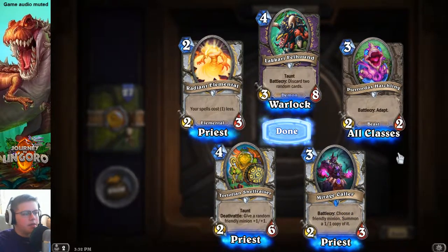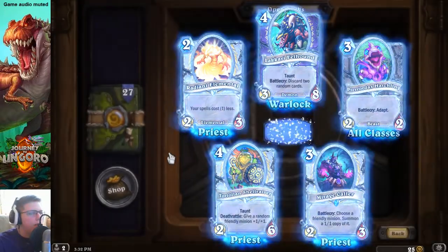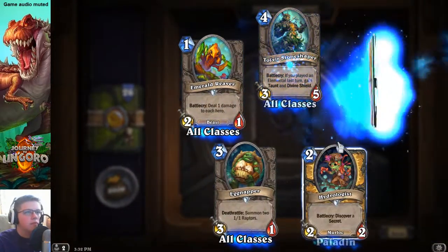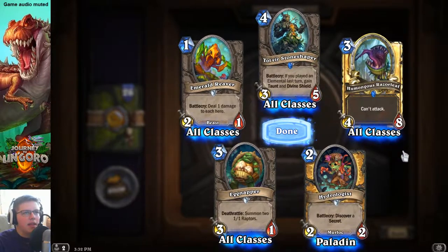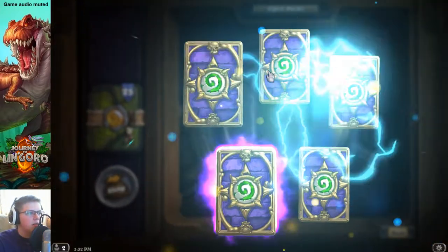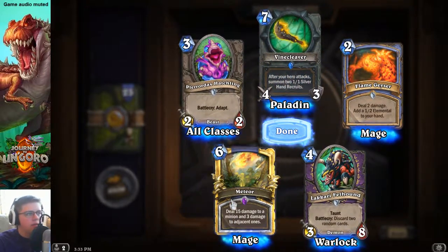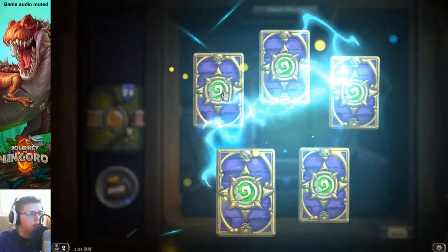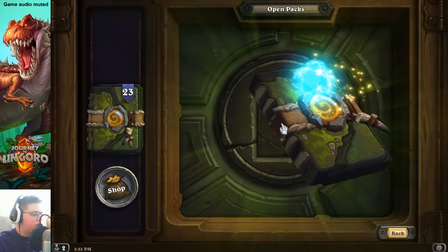I'm not going to go through all the cards because I don't personally know how good they are yet, so we'll just take a look as we go along. If there's anything special I see, we'll highlight it. Golden rare — can't attack, you'd probably have to silence this. Golden epic — oh interesting, that could be good against things like Kazakus I guess, though I don't know how many people will play Kazakus nowadays.